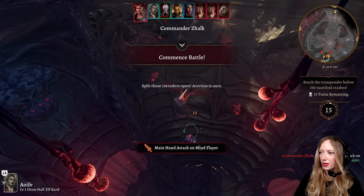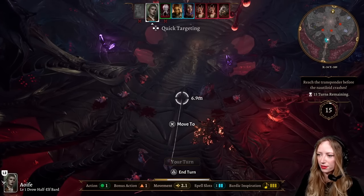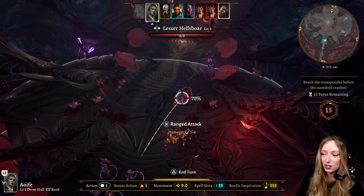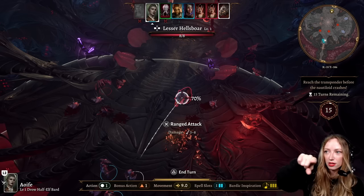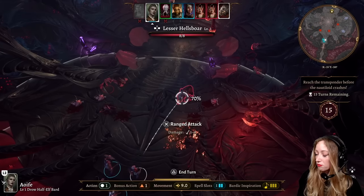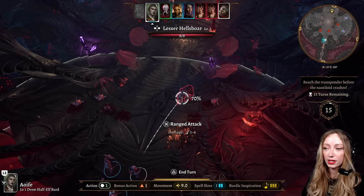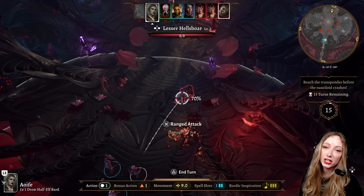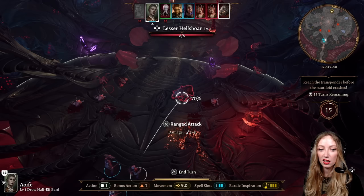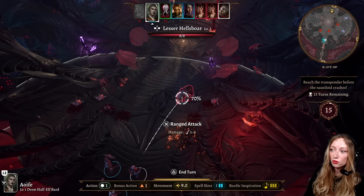We rolled initiative. So at the start of combat when it is initiated, everyone rolls initiative, and that determines the order in which everyone gets to move — which you can see at the top there. More dexterous characters have more of a chance of being higher on the initiative list. As you level up, you can also get the Alert feat, which means you cannot be surprised and you're generally pretty high up on initiative as well — very useful for characters you generally want to move early in combat.